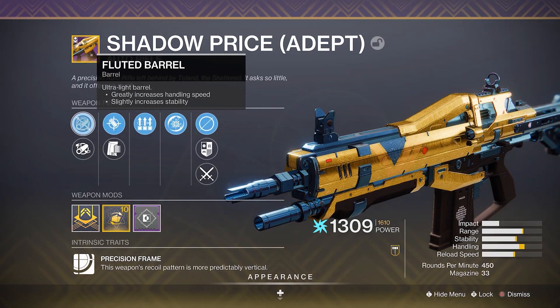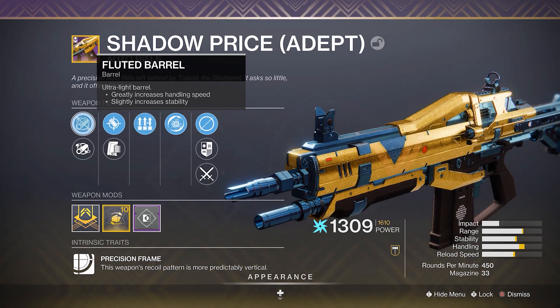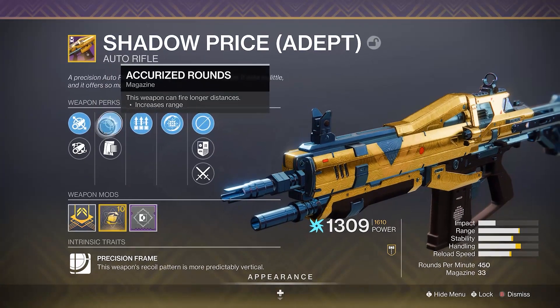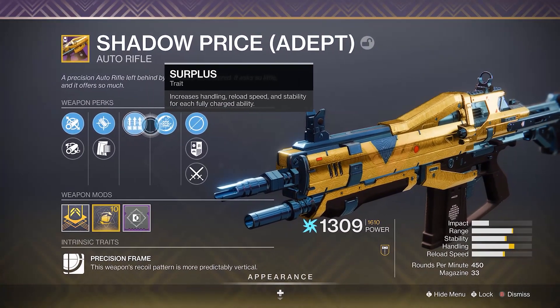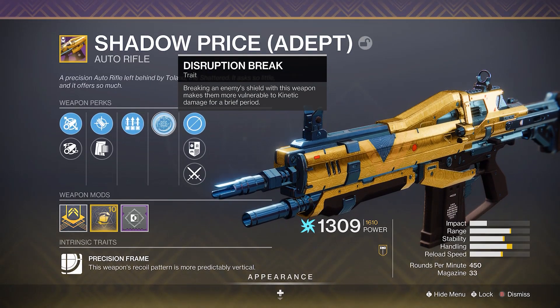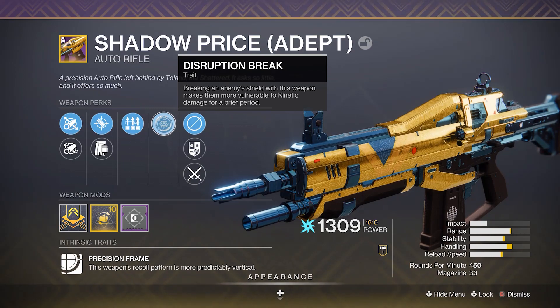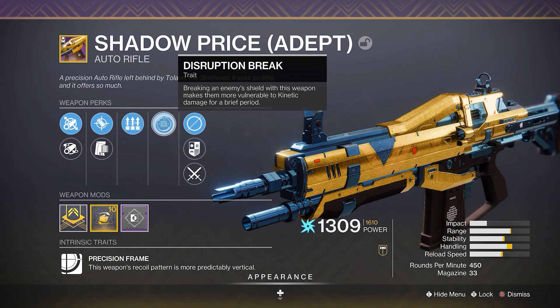Now back to the weapon itself, here's the roll that I got on my Shadow Price Adept. I have the option of Fluted Barrel or Fullbore, then Accurized Rounds or Appended Mag, then Surplus and Disruption Break. By no means is this a god roll, but I actually really do like this roll. The only thing I would really change is the Disruption Break, as that is definitely more of a PvE perk and I am definitely more of a PvP player.